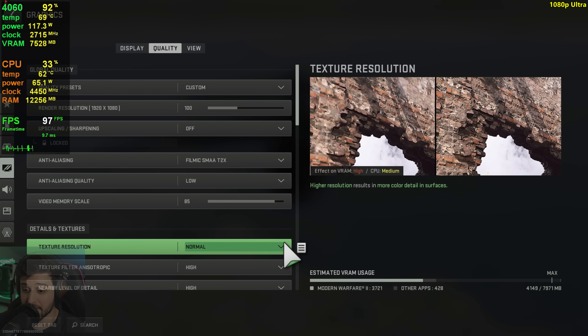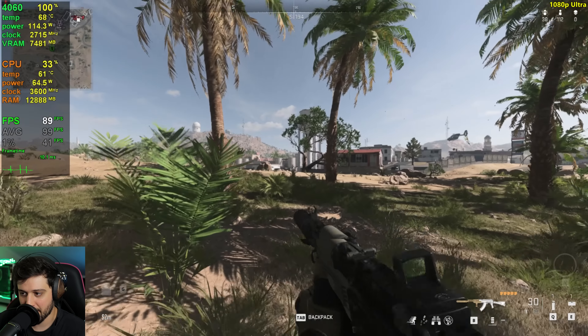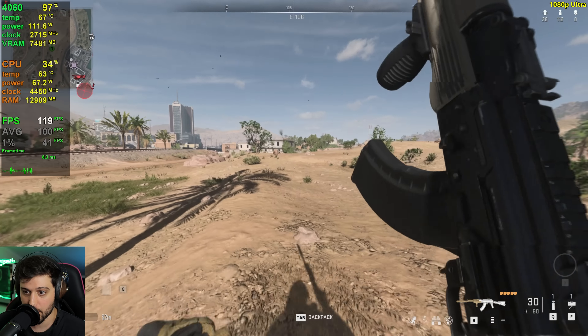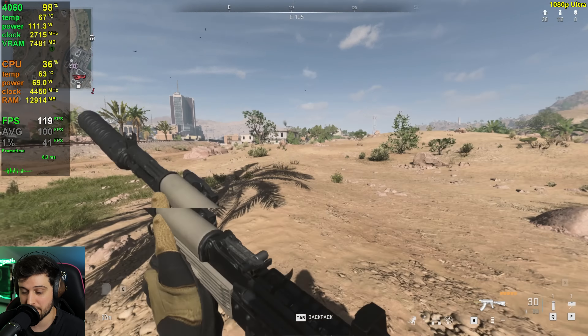We're playing Plunder here by the way, not actual Battle Royale — it still has a ton of players in the server. Around here in a foresty area with some vegetation it drops into the 90s and 80s sometimes, so it's pretty stable overall — getting 70-plus FPS all the time. Don't go by the 1% lows; those are not accurate at all. Let's enable DLSS quality.